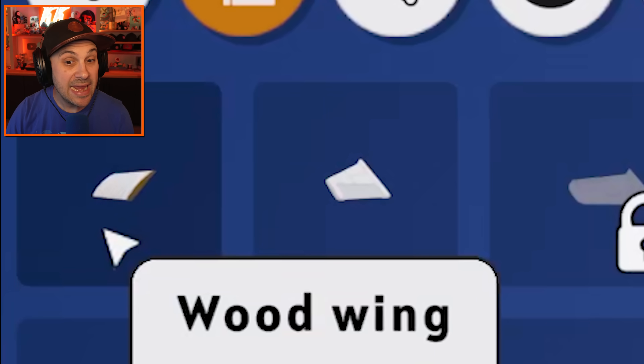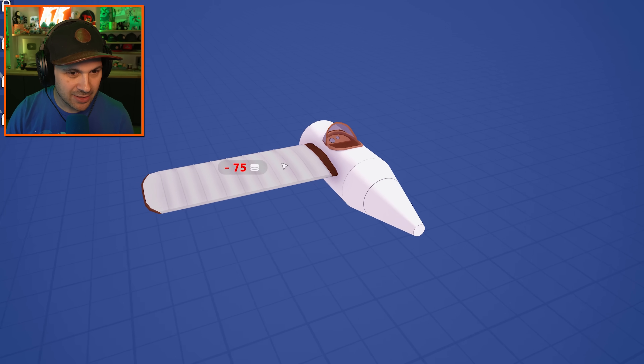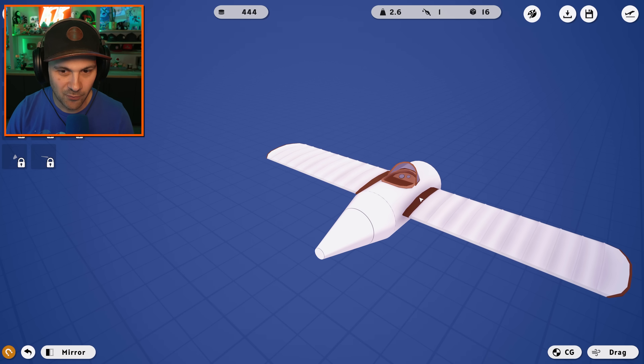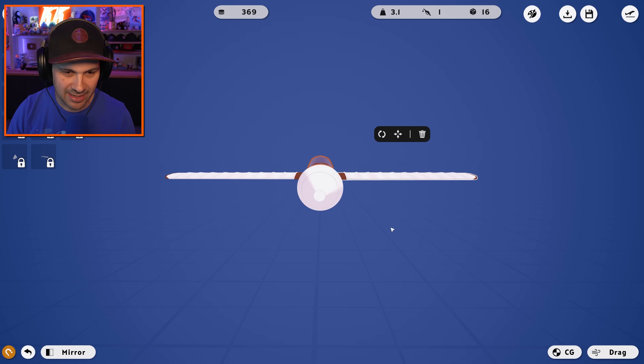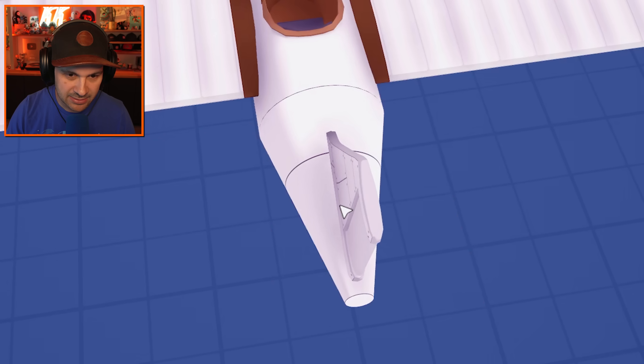What are these? Wings — those seem important. Okay, and then obviously I need one on the other side. Hopefully in a similar position; it's hard to tell. This one seems a little bit lower. Maybe like there. What's this? Tail wing — that seems important too. Put that like here.